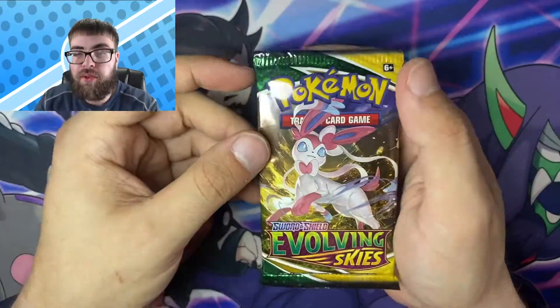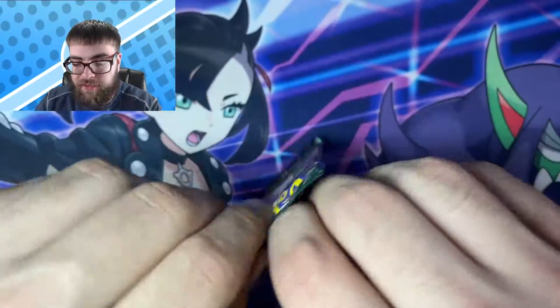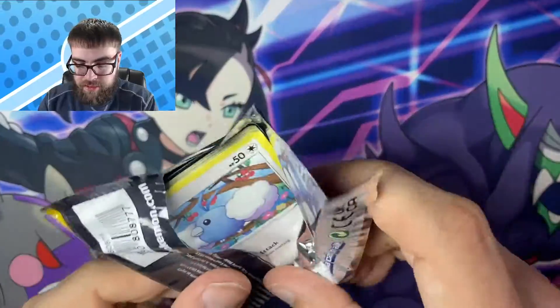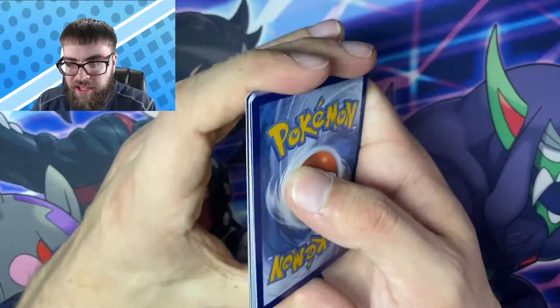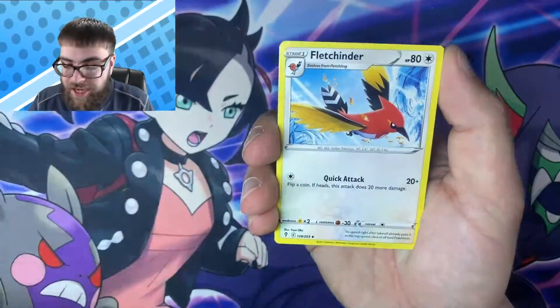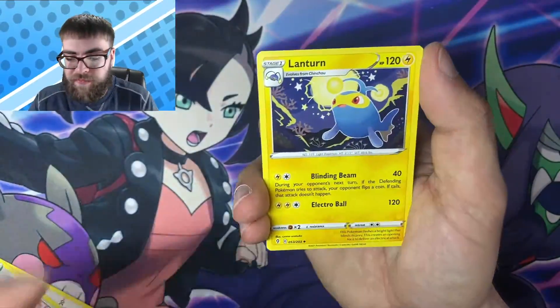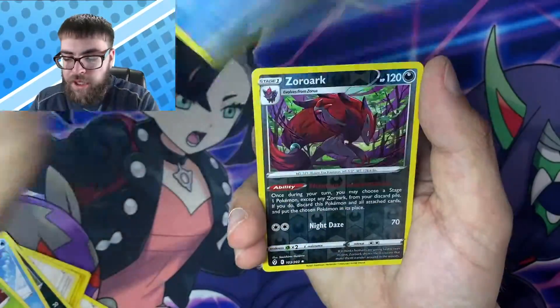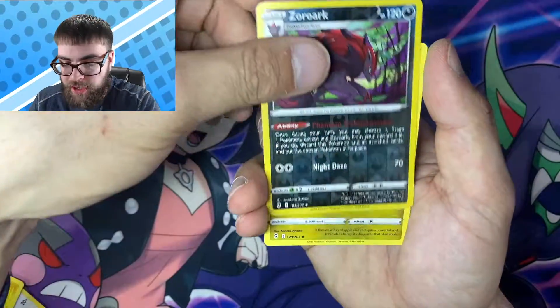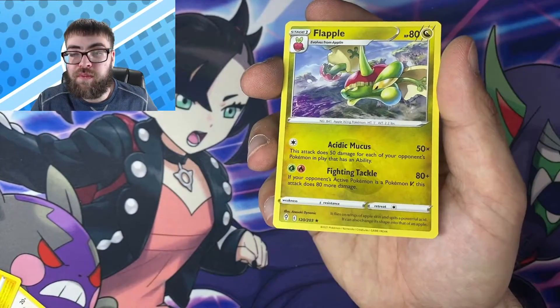I hope Evolving Skies is not going down without a fight. We got Electric — can't even get the right energy. Swablu, Zora, Cryogonal, Petal, Bergmite, a Reverse Zoroark, and a non-holo Flapple. Flapping.